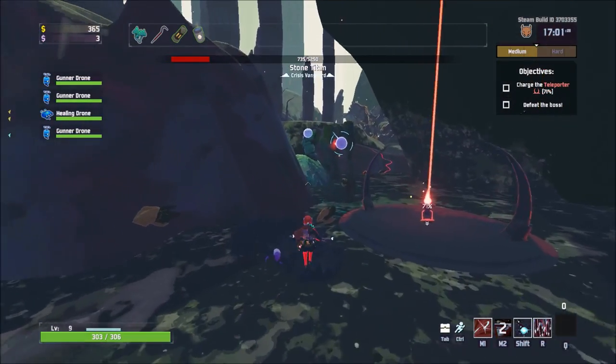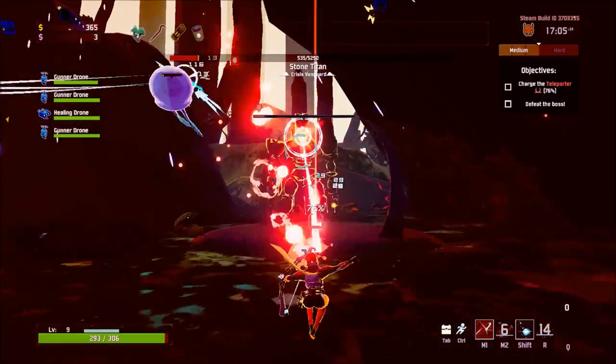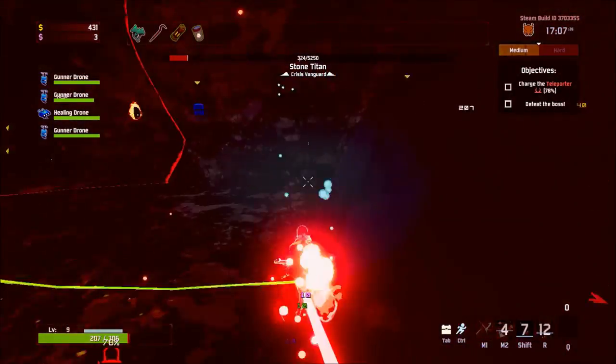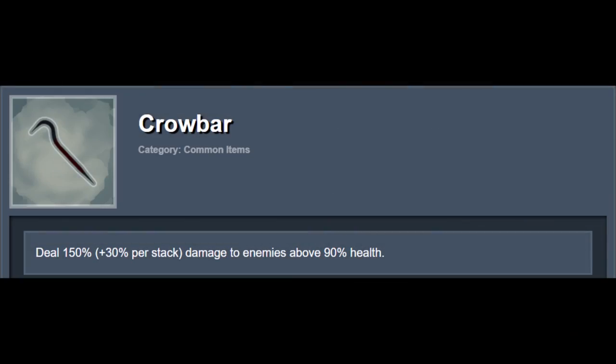Now let's quickly go through which items work well with Huntress. I'll be going over what I think you really need, excluding legendaries, because you're rarely going to get exactly the legendaries you need. First up, Crowbar — because who doesn't want more damage? It synchronises especially well with Glaive as its high damage and ricochets will have you clearing big groups in no time.